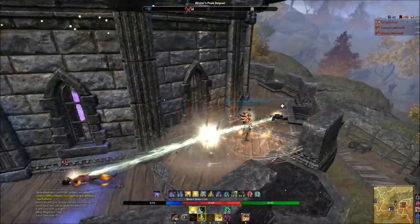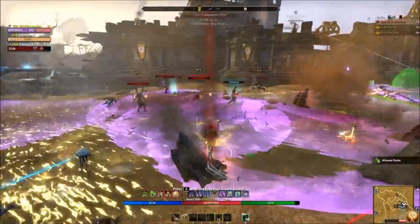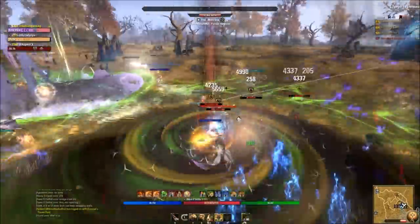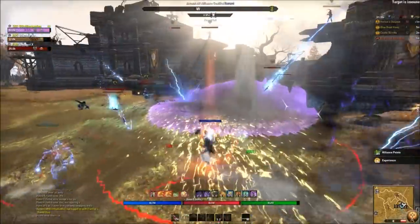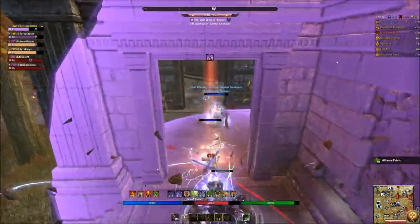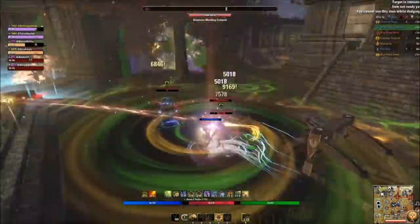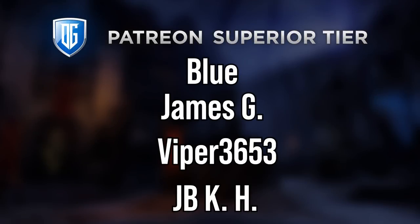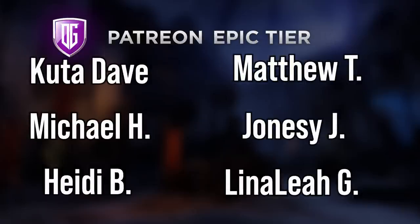These are general builds you can use and customize as you see fit — the gear setup and skills are very simple. Start with the training wheels on and remove them for more damage, healing, or other optimizations when you're ready. The footage shown uses these exact builds. Hopefully you'll get something out of this, jump into PvP, not get killed instantly, and enjoy it. Thanks for watching, and shout out to my Patreons for sponsoring this video!